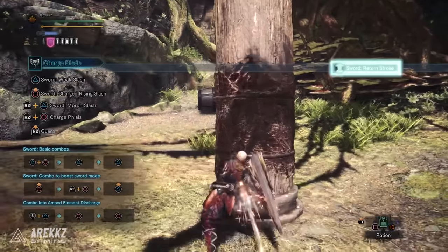You're probably thinking: is it really worth risking it for a little phial damage? Well, there's more to it than that. Guard points not only have less knockback but also have follow-up options — most notably, you can go directly from a guard point into a Super Amped Element Discharge. Press triangle plus circle following a guard point to go into this. Depending on the monster's move, it'll often be left open afterward, so this is a great way to block and follow up for strong counter damage. You can also press triangle following a guard point to morph into axe mode, or just evade out. Practice on predictable monsters like Barroth or Diablos and you'll get it.